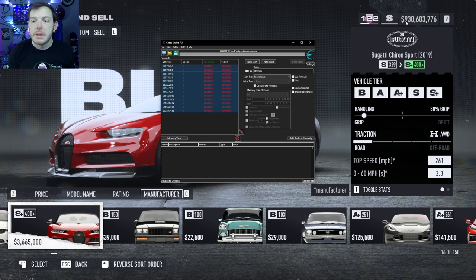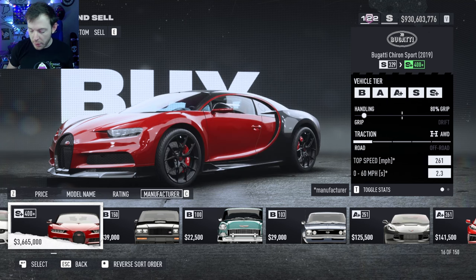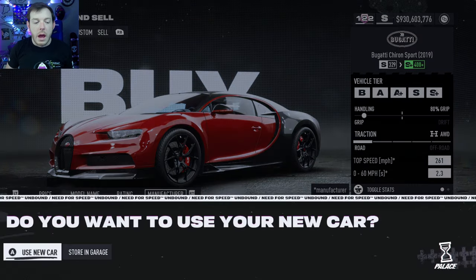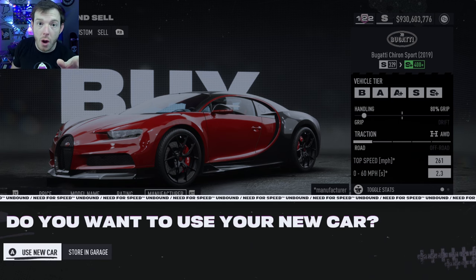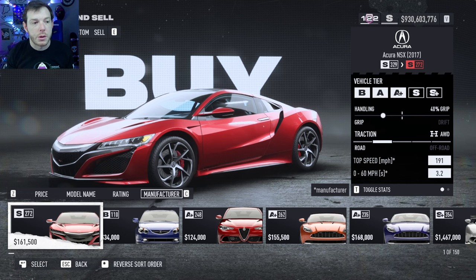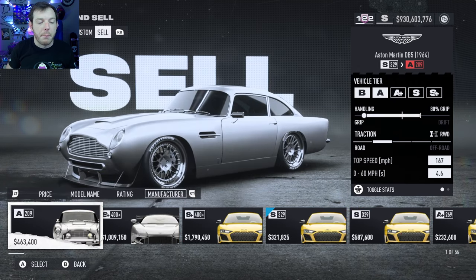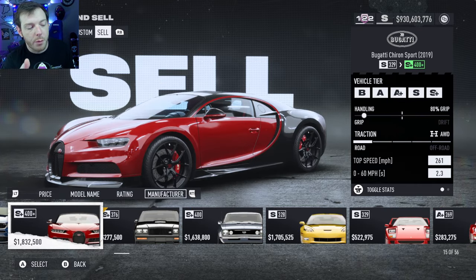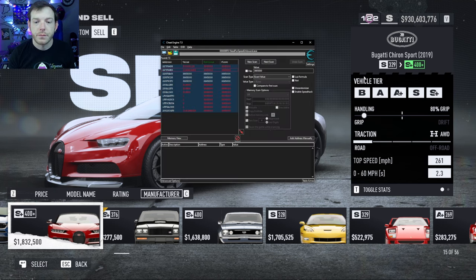Watch our money up here — we've got 936,037,76. I'm gonna click on the Bugatti. 'Would you like to buy it for one dollar?' Yes I would. Then store it in the garage — never buy a car at a discounted rate and then drive it, always store it in the garage. We just bought it for a dollar; our money didn't even go down, which is really weird, but it cost me nothing to buy that. Now go over to the Sell tab, search by manufacturer — we've got that Bugatti in our garage. It currently sells for 1,832,500.